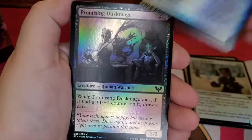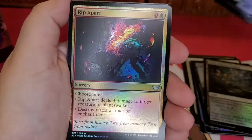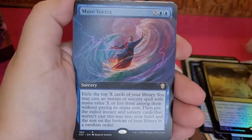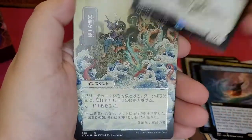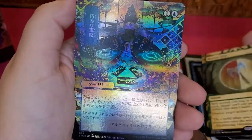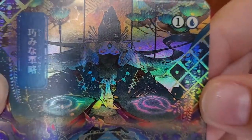Stonebound Mentor. Eager First Year. Reject. Promising Dusk Mage. Witherbloom Campus — I love that I got that in foil. Ripart. Pest Summoning. Harness Infinity — oh, that's a great card. Muse Vortex — this one's really good. Dean of Radiance. This one's cool, I believe that's Strike Back. Another Etched Foil — that's pretty. This one's so pretty, I love this one.